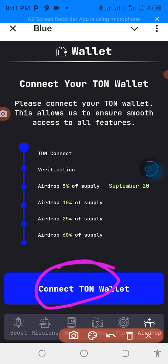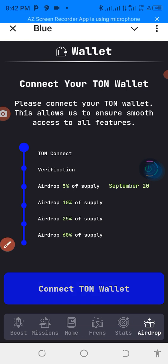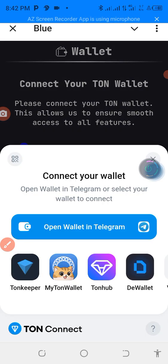You just have to come down and connect. Don't forget that if you don't have a wallet, please go and download it on your phone. When you download it, make sure you connect it. Click on TON. You can see the various options — 'Open wallet in Telegram' if you want to connect with Telegram, but TONkeeper is the best.